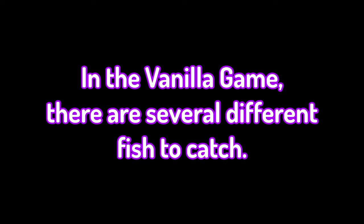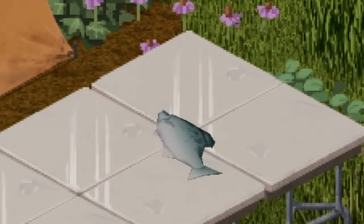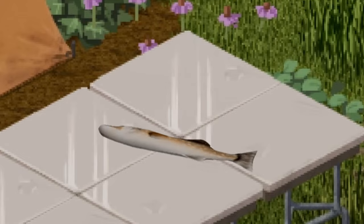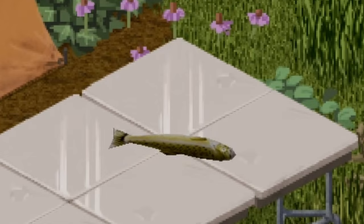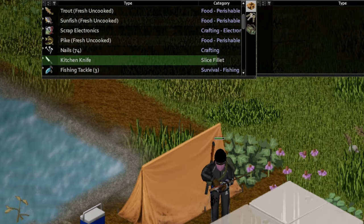In the vanilla game, there are several different types of fish to catch: the bass, the catfish, the crappie, the perch, the pike, the sunfish, and the trout. Make sure to butcher your fish into a fillet. You can also make sushi out of them.